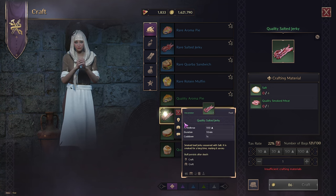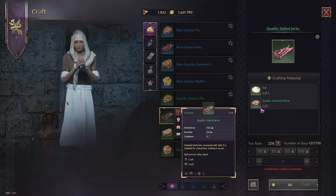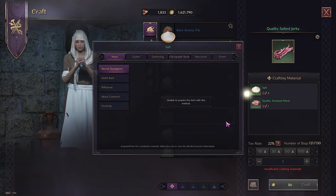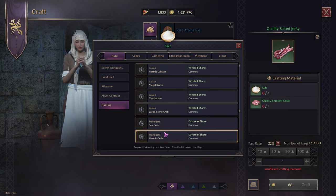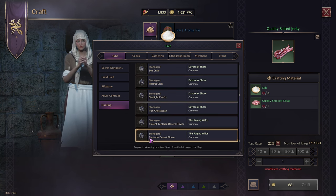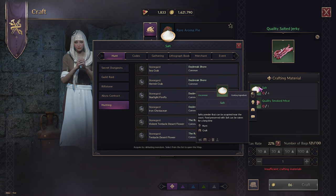The quality salted jerky gives you plus 100 on defense and lasts 10 minutes. You need salt and quality smoked meat to make it. I actually don't farm this one a lot because I don't use defense buffs much, but this is where you'd get the salt — come and kill these monsters on the map and they're going to drop the salt for you.